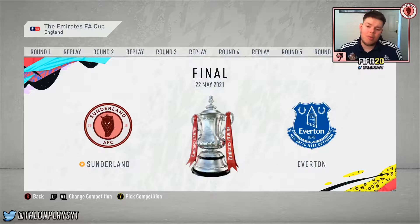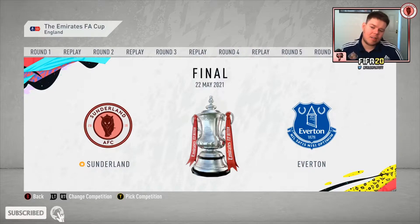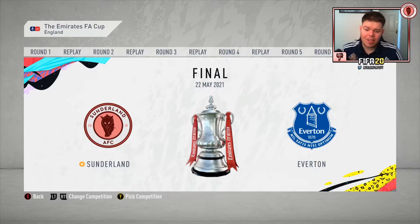Welcome back to the FIFA 20 Sunderland career mode. We are in the last two games of season two. What I've done is started a new save and simmed all the way through with the current team to the end of season two, so we can jump into season three in the Premier League. We are in the final of the FA Cup against Everton.